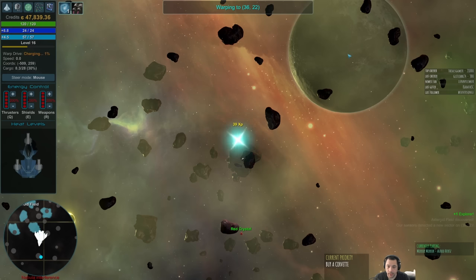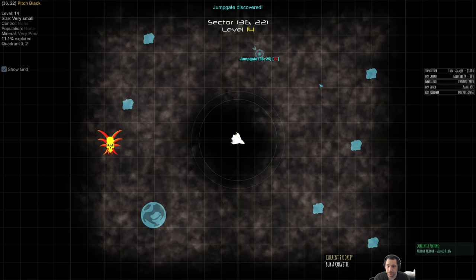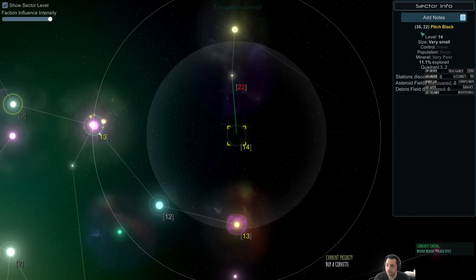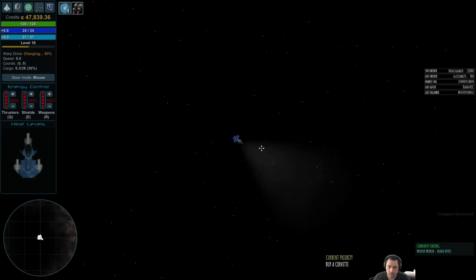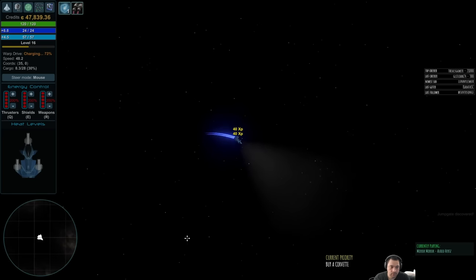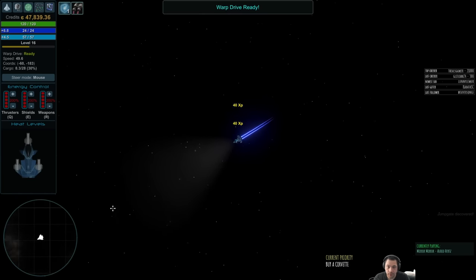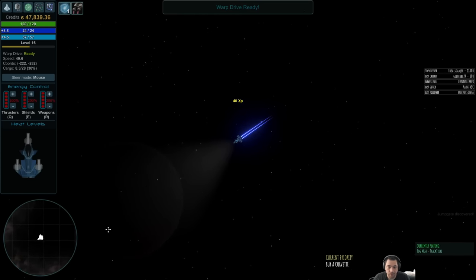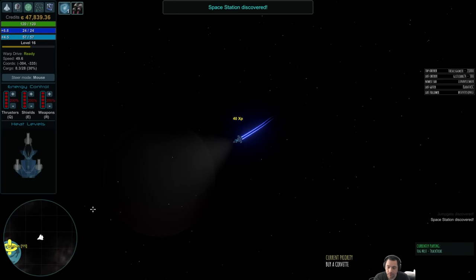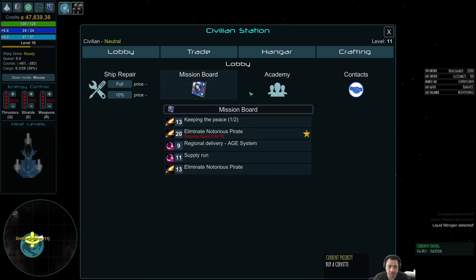Let's try going north. Another boss. These debris field boss zones almost never have stations. But since my warp drive needs time to charge up — oh, there is one here. This isn't a debris field, it just happens to have a boss. But there's nothing else here.